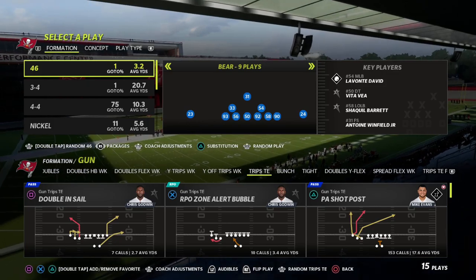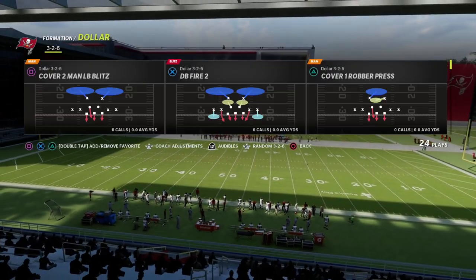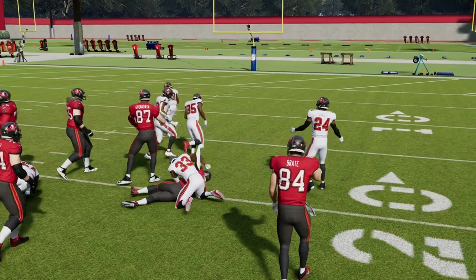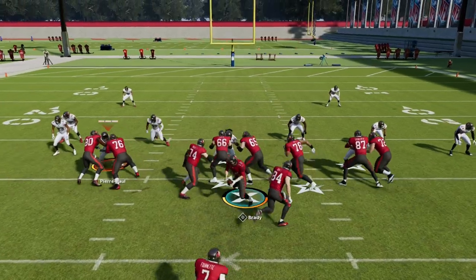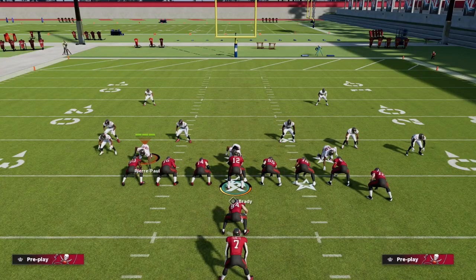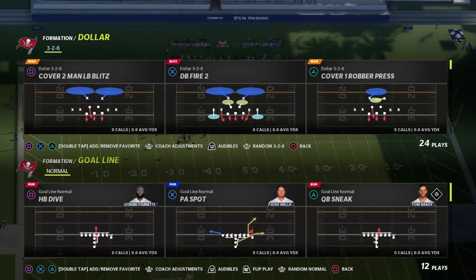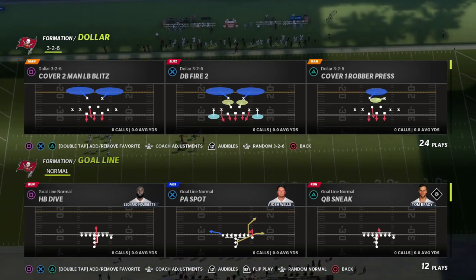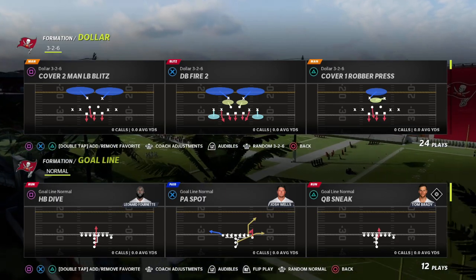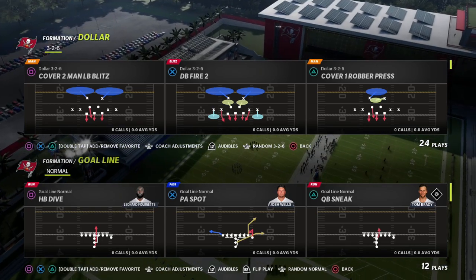The Ravens playbook is going to be really good this year because Madden took weak boxing out of the game. In Madden 22, if you came out in a heavy run set against Dollar, your linemen would pancake you - in Madden 23 that doesn't happen anymore. That's one of the reasons why Dollar is going to be really good, and also why Dime 1-4-6 and Dime 2-3-6 are going to be really effective. You can find both of those formations in the Baltimore Ravens playbook. The Tampa Bay Buccaneers playbook is also still really effective on defense - it's got the 2-4-5 Odd, Dime 2-3-6, and Dime 1-4-6.